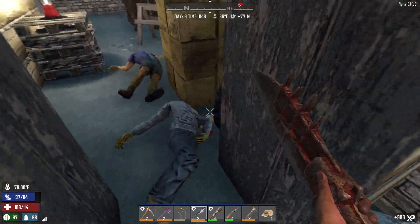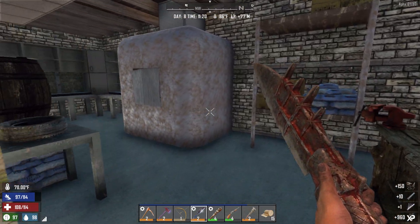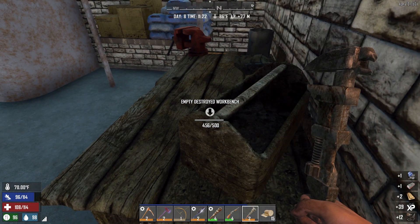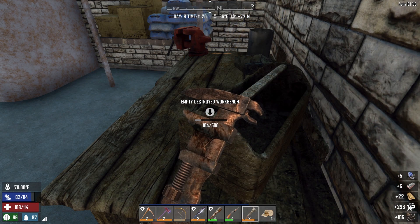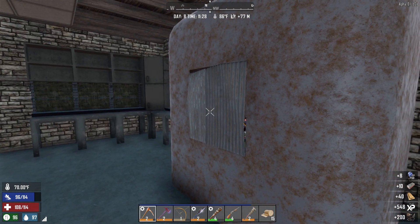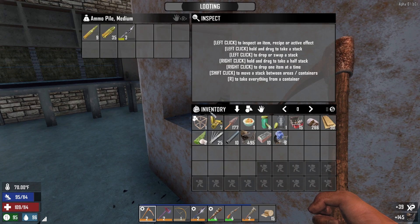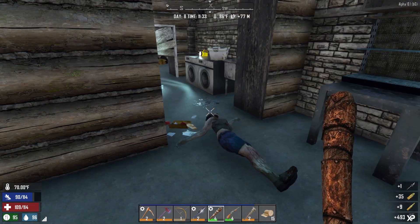Goodbye sir - goodbye sir - holy shit, two headshots in a row! Anything up here? No - but I will take this apart. Alright, now that we have that taken care of, let's see what else we can find in this house. There's a zombie out here somewhere that's very very upset with me. I can't quite figure out why they're so upset. Hey - goodbye!